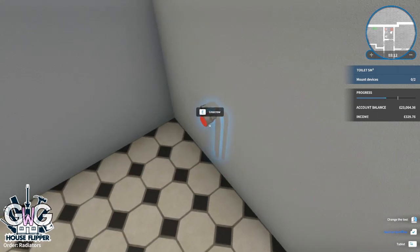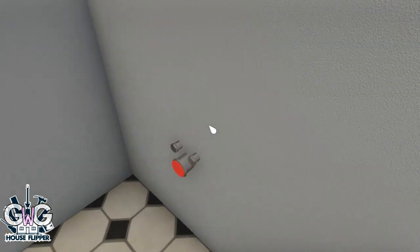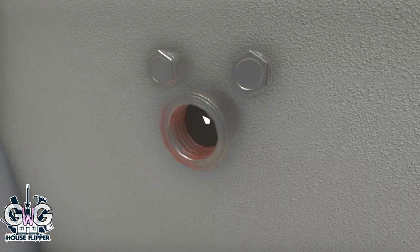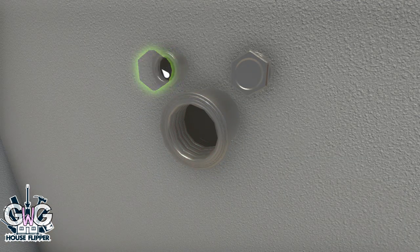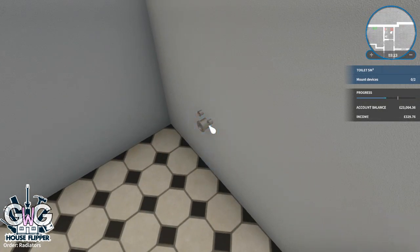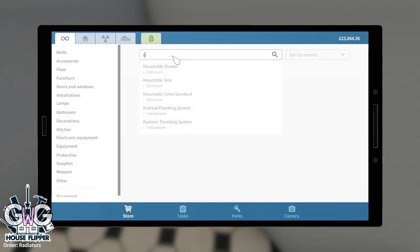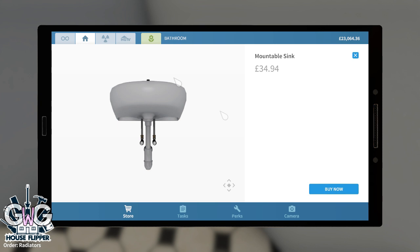We'll be able to place a sink here once we've unscrewed the caps — click and hold to unscrew all of them. Then head back to your tablet and buy a sink. Just type 'sink' in the search and go for the mountable sink.